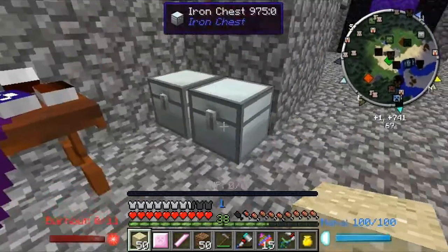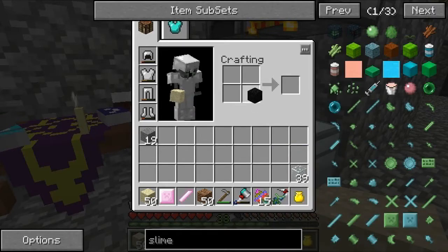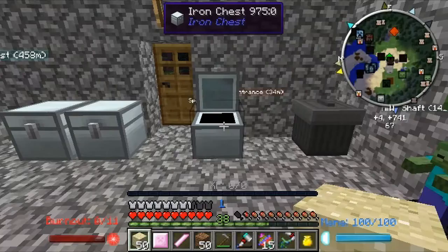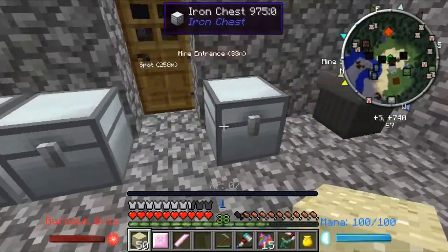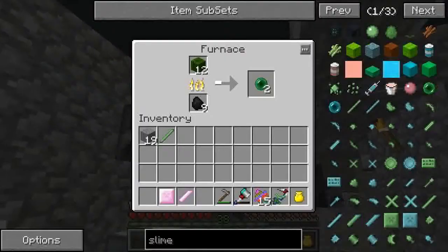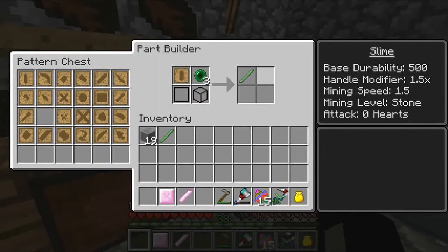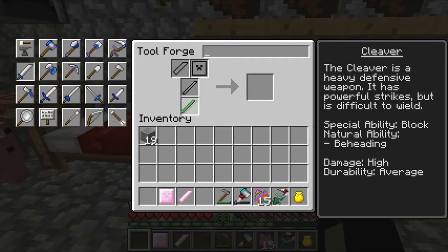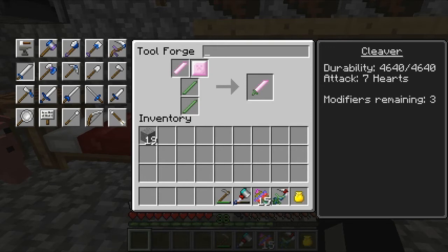I have some glass over here. I can create one tough rod. And now I can make the second one. Go here - go to cleaver. Cleaver - this, this, this, this. And we'll have that much durability, which is enough. I'll call it... Light Shot. Why not.